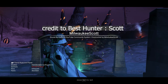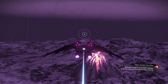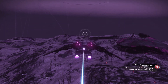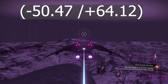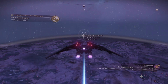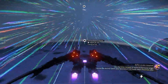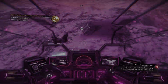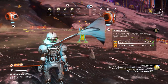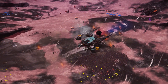You will land on a hot planet with crazy volcanic activity going on. To get this awesome sentinel ship on this hot planet, we need to go to location minus 50.47, plus 64.12. To make it fast and easy, if you see a communication station, go to it. I will also put a yellow safe beacon so you can see it — it should take you straight to the ship.